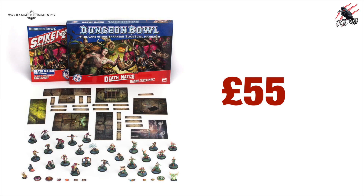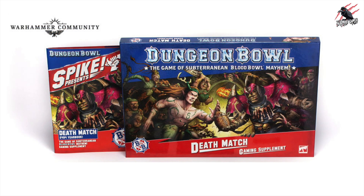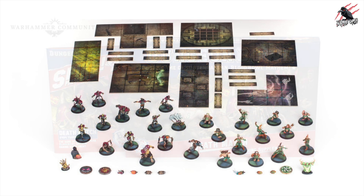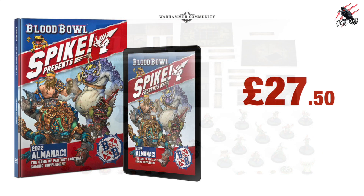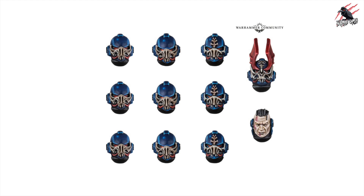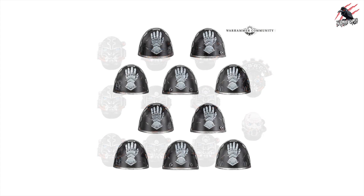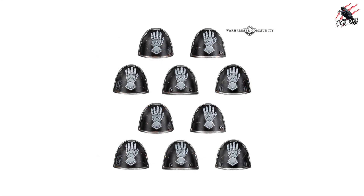Next up is the Dungeon Bowl Deathmatch — the expansion gaming supplement for Dungeon Bowl — coming in at £55 altogether, and you can see exactly what's included. Then there's the Spike 2022 Almanac at £27.50. As for the Forgeworld products, I haven't got prices for those yet, but you can look back at the older ones from previous weeks as the prices will likely be very similar.